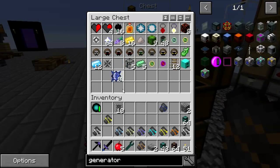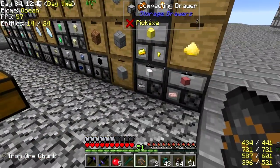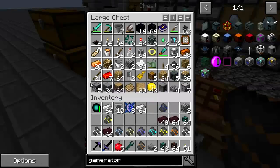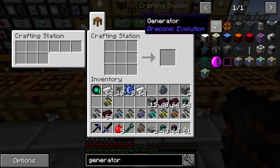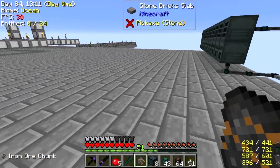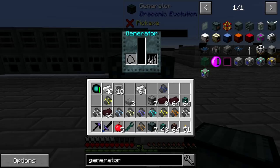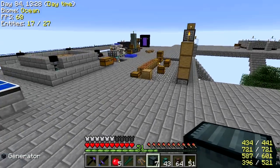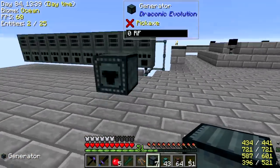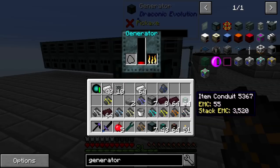Draconic cores, which I happen to have from a previous quest reward. I've got some nether brick and iron is no problem. I should have some furnaces in here — I do. No sense in not making as many as I can. Coal, obviously, but just for giggles — will it accept a bucket of lava? I've never messed with this thing before. It will accept lava — oh, how sweet!